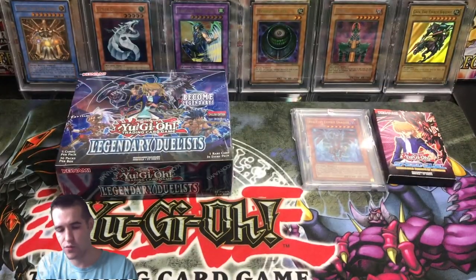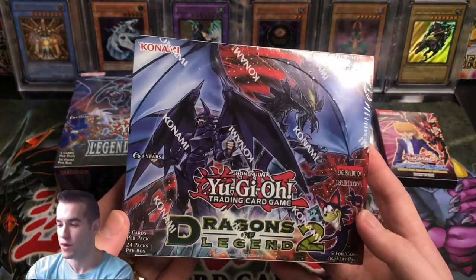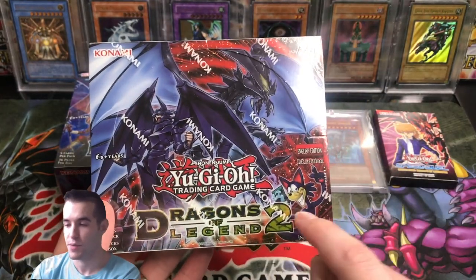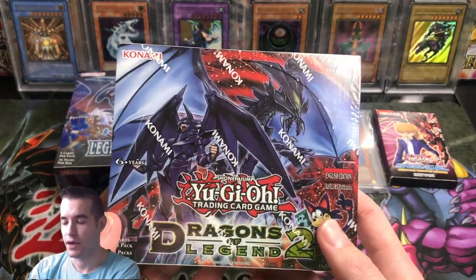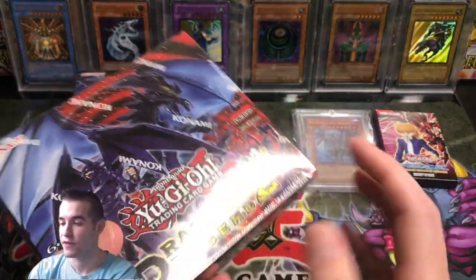And then we've got two more booster boxes. Dragons of Legend 2 — I've never opened this set. It has the Mimikat you can see right here. You can also pull Toon Kingdom from this set, so pretty epic. It's going to be a really fun opening when we open that one.